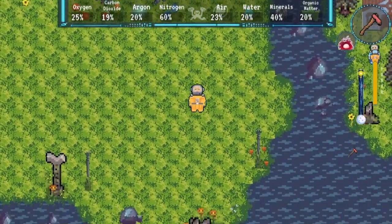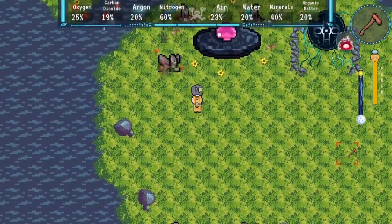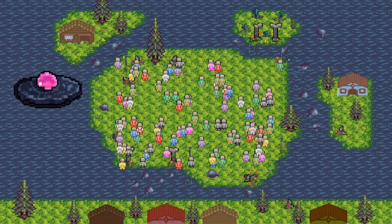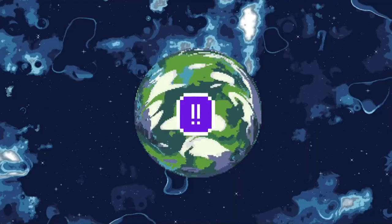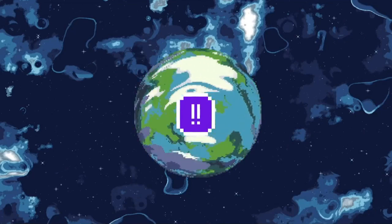With time, your trusted astrobotanist will get this new planet in tip-top shape. Once the planet is ready, you're free to head on down. Oh, and one last thing — in order to avoid ruining this planet like your last one, don't forget to.